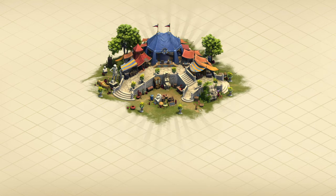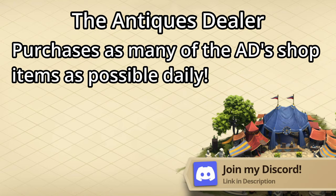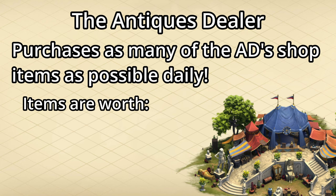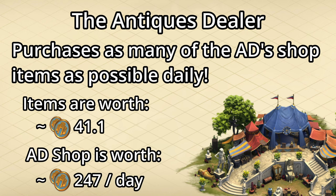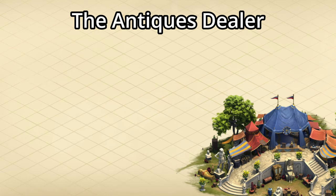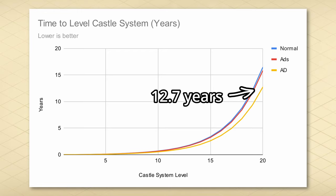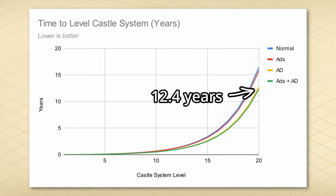But we can still do much better. Remember those antiques dealer points? The goal is to purchase as many of the items in the antiques dealer's shop as possible. The average value of all items available to purchase is about 41.1 castle points, and since only 6 purchases provide castle points per day, that means you can get on average up to 247 extra castle points. I've been tracking my average and it's closer to 32 though, so your mileage may vary. With these extra points we can average up to 1,089 castle points per day, cutting over 3 years off the previous 15.8 years, down to 12.7 years — or 12.4 years if you're on mobile watching ads.